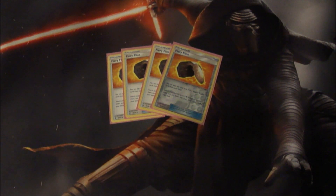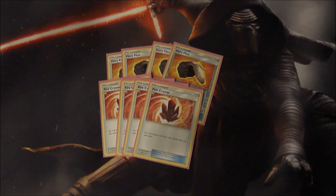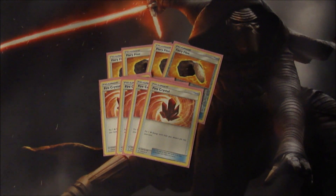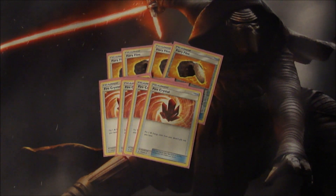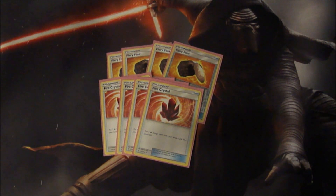Next up we have four Fire Crystal. This is a good way to get your energy back into your hand — you can grab three energy. If one of your Blacephalon goes down or you do a big attack, you can get those energies back to your hand.